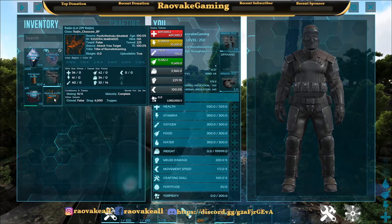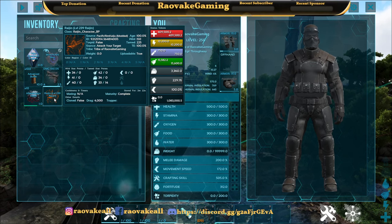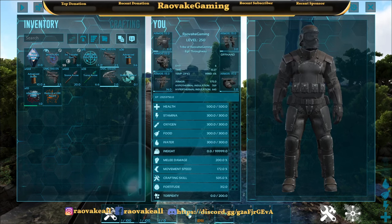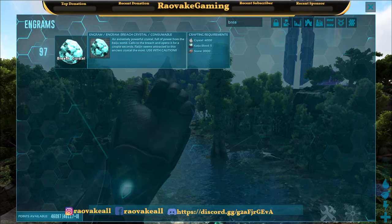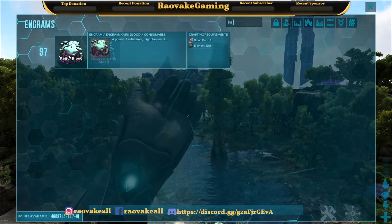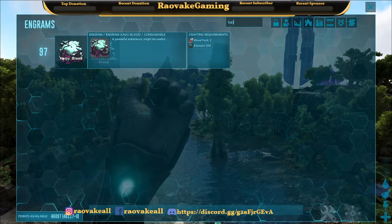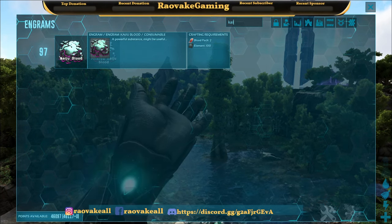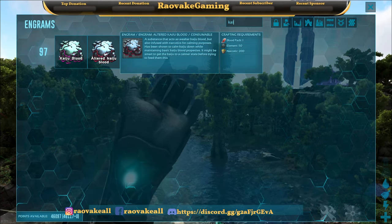The name of the kaiju is Ryujin. The way you spawn it is using a Breach Crystal. It unlocks at level 97 and requires 4000 crystal, 5 kaiju blood, and 3000 stone. The kaiju blood needs two blood packs and 100 element. The altered kaiju blood needs one blood pack, 50 element, and 200 narcotics.